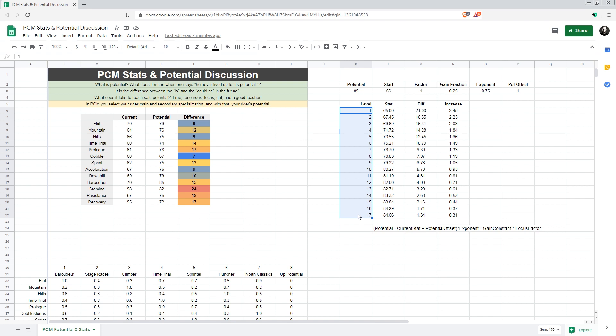I think there are 17 stat increases — 17 level-ups before we switched to the new system where every level-up you get a skill point; 37 is max now, but not every level-up gives a stat increase. So let's say these are the levels with potential stat increases. You have a starting stat, a potential for that stat, and I've built a model with just four factors. The formula takes the difference between the potential and the current stat, and adds a potential offset — in this case, one.